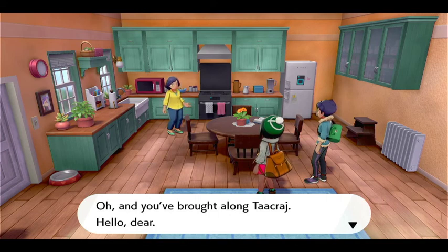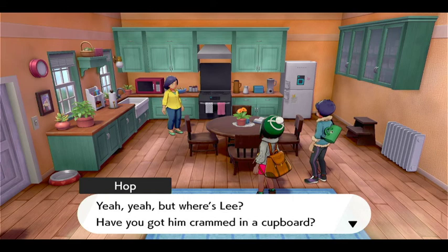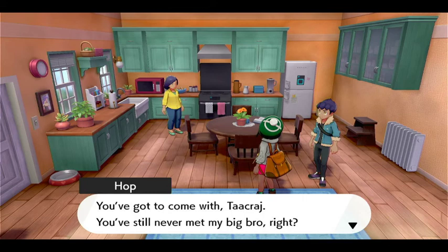Heya, Takraj. Hello, dear. Forget everything I said about Hop's father - it's a funny little joke we like to play. He doesn't even have a father. You've got to come with us, Takraj. You've still never met my big bro, right? I just don't understand how I've lived next door for so long. I assumed y'all were childhood friends. How long has Leon been gone? Maybe he really is an old man.